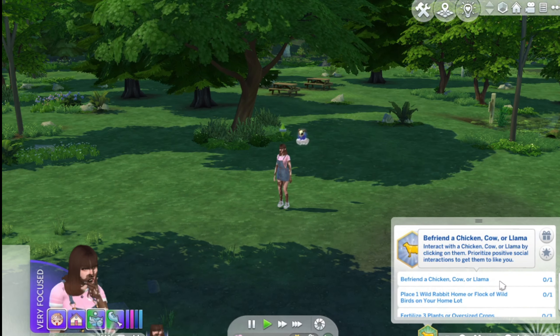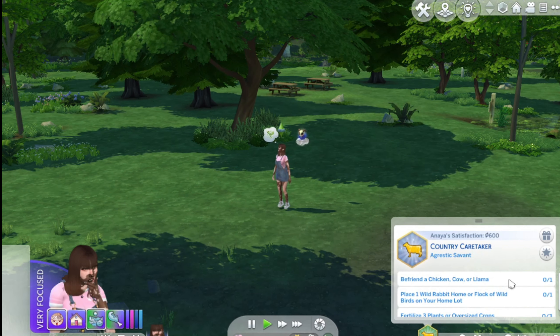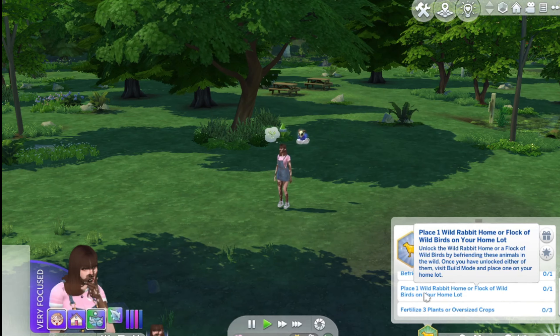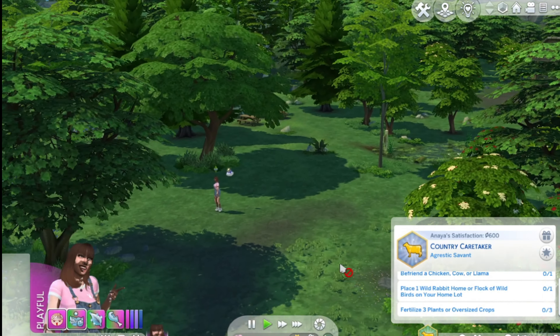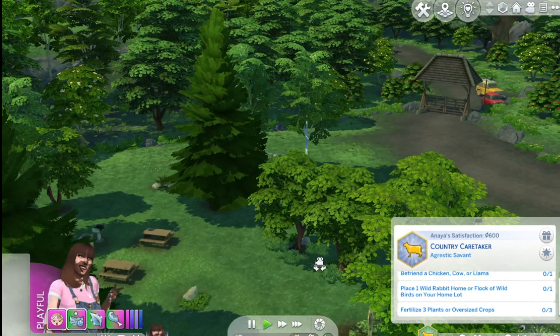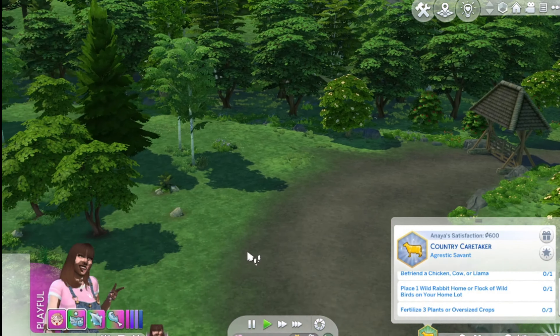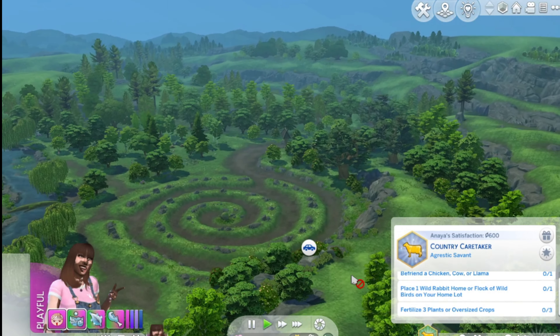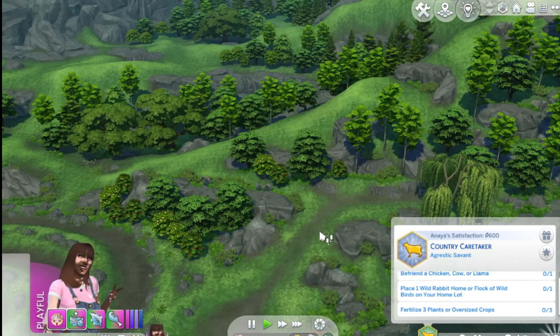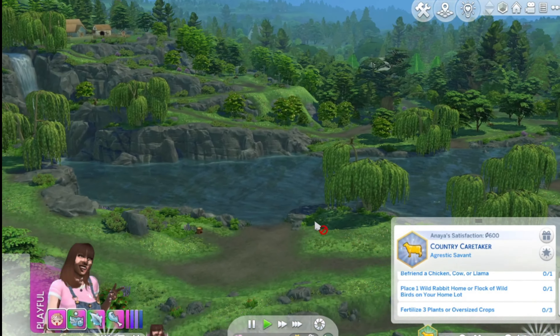Oh there you go - we completed that one! What are the new ones? Befriend a chicken, a cow, and a llama - we already did that. Place a wild rabbit - oh yeah, we need to do that. And fertilize three crops.